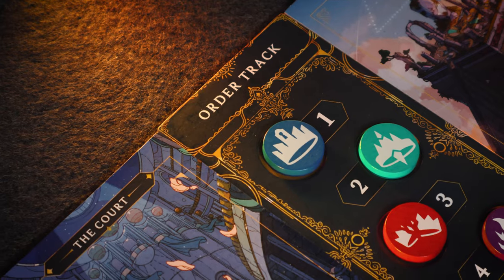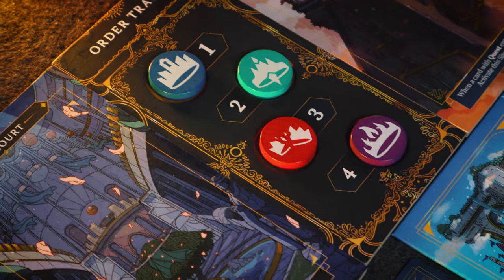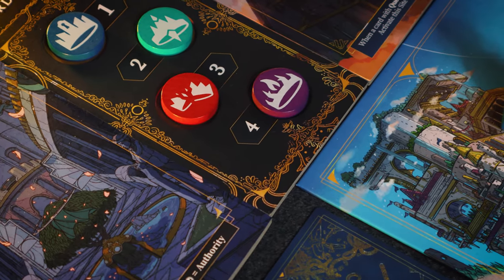By the way, Spring also determines the order track, which is players' turn order. That's organized from whoever has the most influence to whoever has the least, and that's how it changes who places those resolution markers each round.